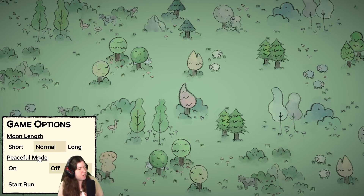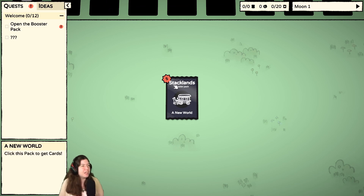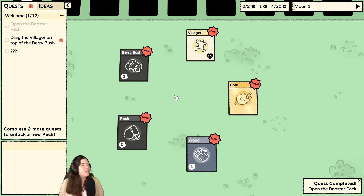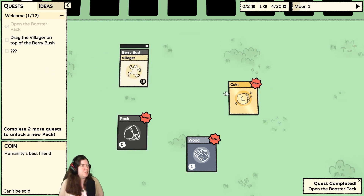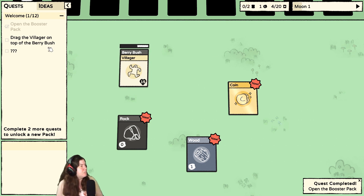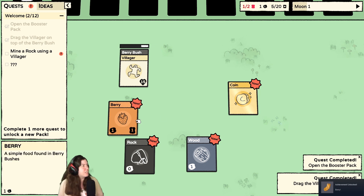We've got Moonlings. I'll go ahead and leave enemies on — just starting with the defaults. Okay, so we have a villager, a berry bush, rock, wood, coin. Now what? Drag the villager on top of the berry bush. Okay we got a load bar. Are they harvesting it? Oh, that is a yes.